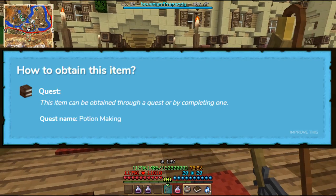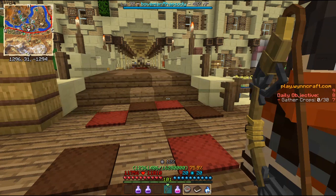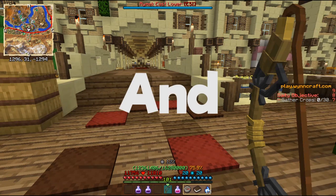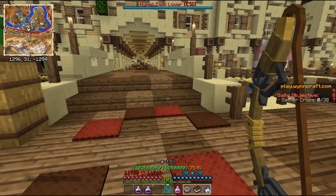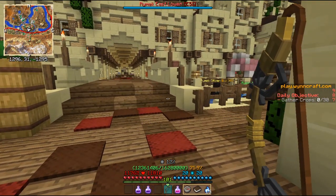It's an untradeable item, so no one can grind it for you, and you have to craft the potion by yourself. You get the weakening catalyst from a level 15 quest in potion making, so you have to level up a class to level 15 for each catalyst you want.